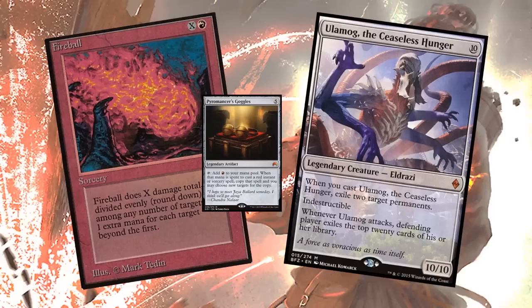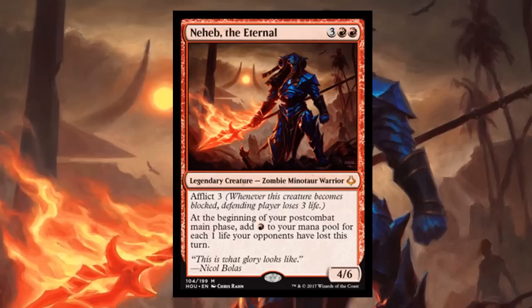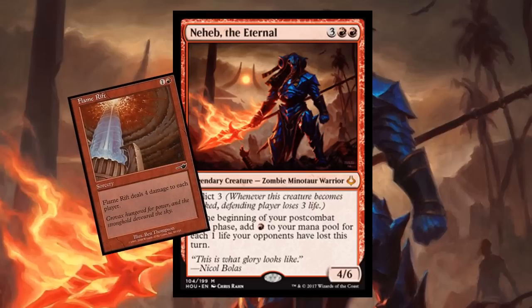This is where we need to pump the brakes a little bit, because Naheb can do all of this stuff but this is a very dangerous card. Naheb can do crazy things in combination with spells you normally wouldn't see in Commander. Flame Rift can generate a ton of mana but on its own it's a really crappy card in a format where everyone has 40 life. If we build a deck too closely tied to this specific mechanic, we could end up with half our deck being enablers for a commander we might not easily cast.